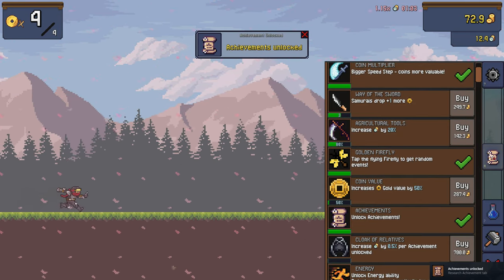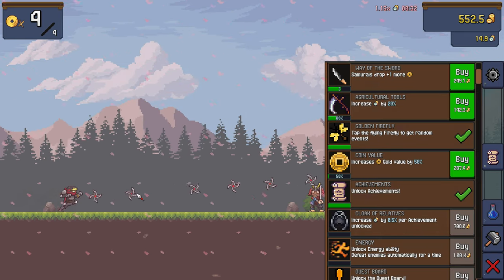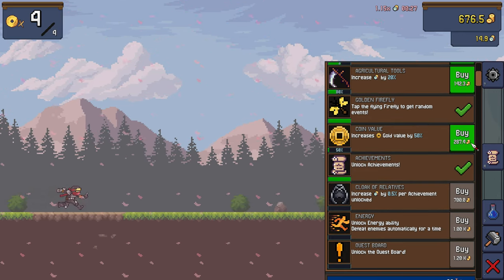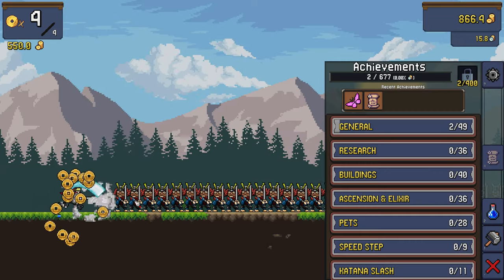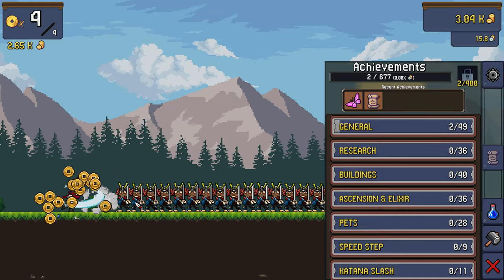The game also features achievements, leaderboards, and holiday events that add more variety and fun. The game is very easy to play, as you only need to tap the screen to attack the enemies. You can also use special skills that deal more damage or have other effects. The game has a lot of content, as you can ascend to higher levels, unlock new worlds, and discover new enemies.